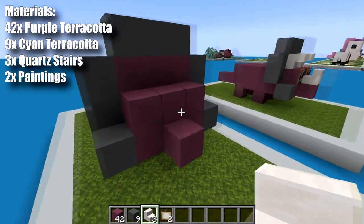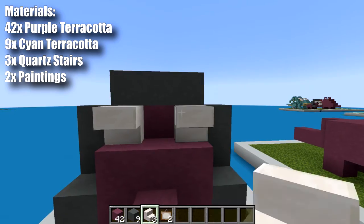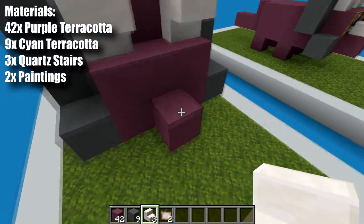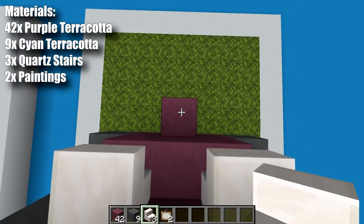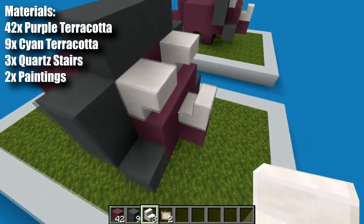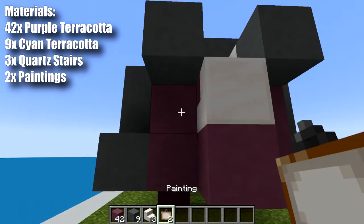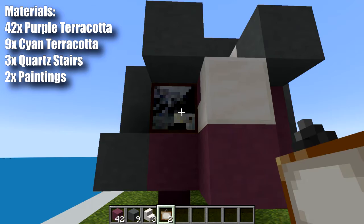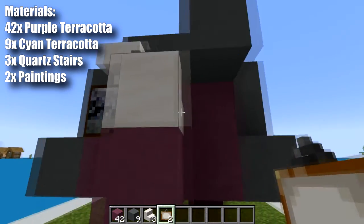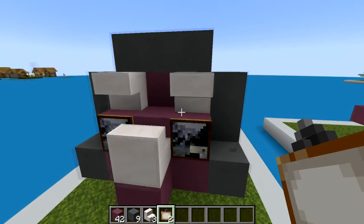The next step is to take our quartz stairs and we want to place in our horns — just two upside down stairs like that. Then we want to come to the front and place a right side up stair facing backwards like so. Last step is to place down some temporary blocks, take our painting, break and replace it until we get that painting, and that will be our eyes for our statue.